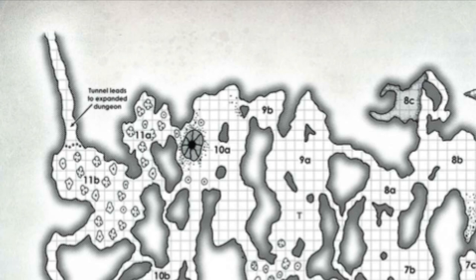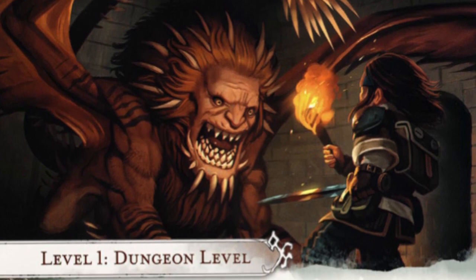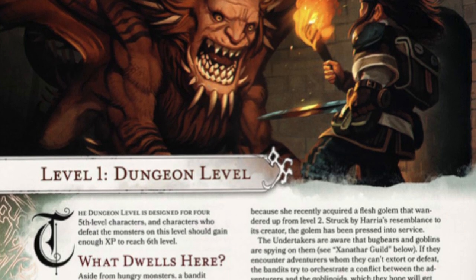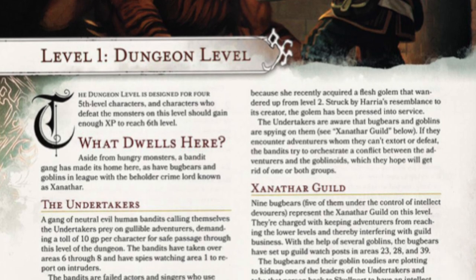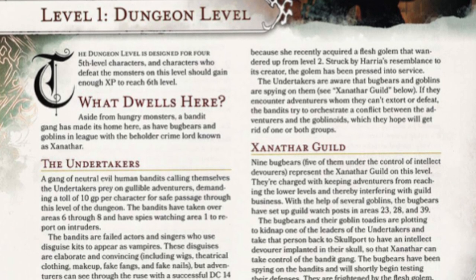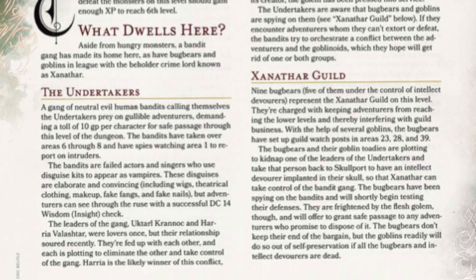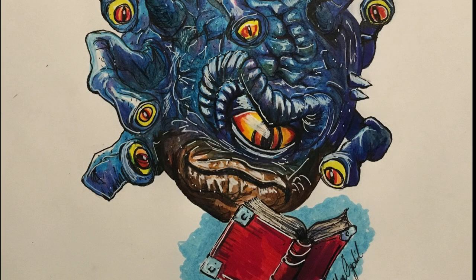As for the dungeon content, it ranges across the board. The first few levels are your standard D&D fare and are considered the weakest part of the module — while they have lots of encounters, there's not a lot of items or treasure. The first level features a group of bandits who dress up as vampires, charging a fee for traveling the hallways but involved in a civil war. Xanathar's Guild also has outposts scattered throughout the level, which Waterdeep: Dragon Heist provides context for, but if you didn't run that module you'll need to provide your own explanation.